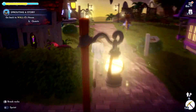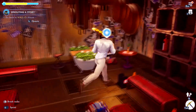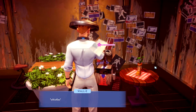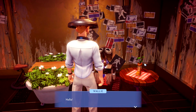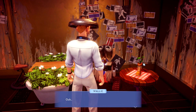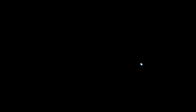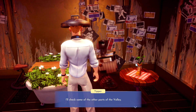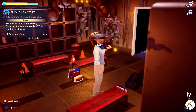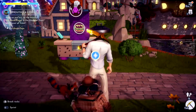Let's go back to Wally's house and drop off these pages. He wants more story pages — 18 of them, in the Forest of Valor and the Glade of Trust.